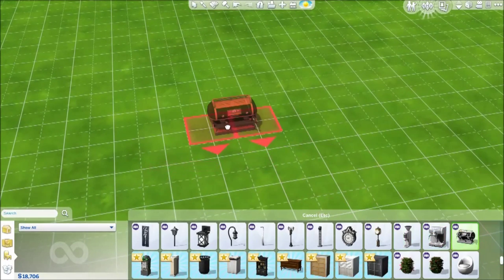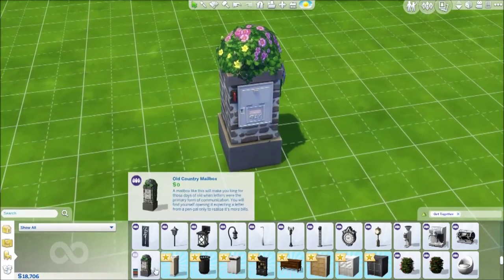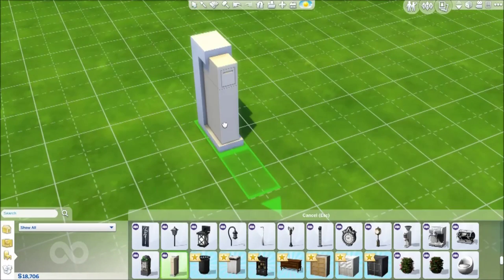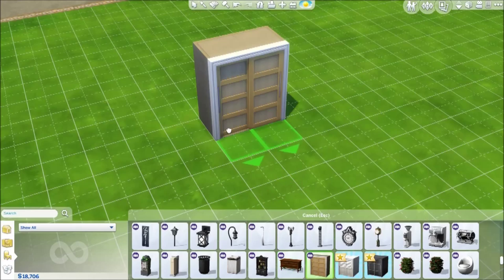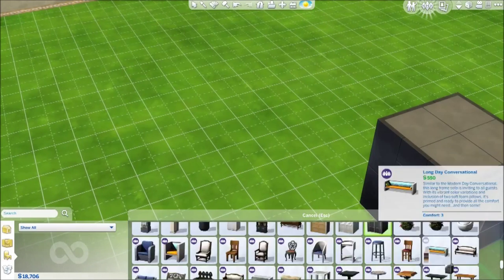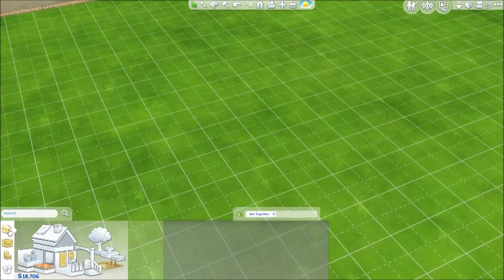These are the espresso machines but they need to be set on surfaces. There's a mailbox, another mailbox, outdoor trash bins, books, a dresser — one of the new wardrobes where you can do lots of cool things. We'll get into that during gameplay. And I believe that is everything.